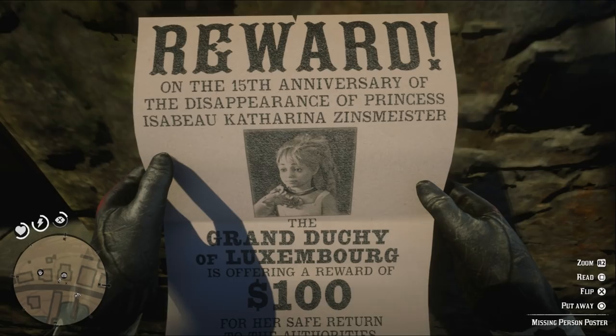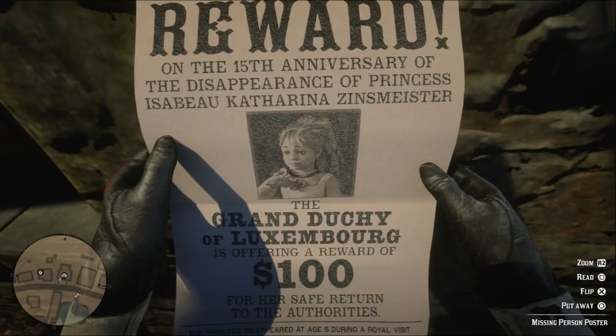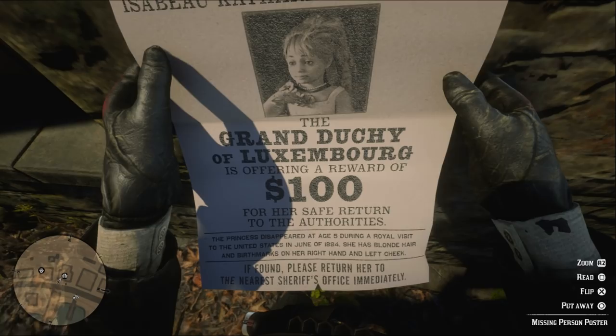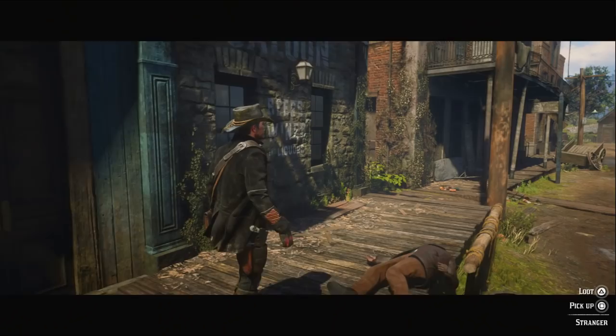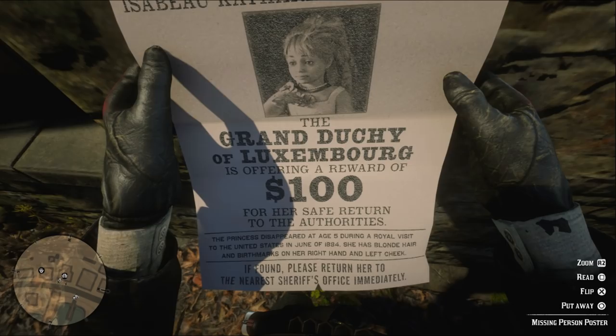Reward. On the 15th anniversary of the disappearance of Princess Isabel Katharina Zinsmeister, the Grand Duchy of Luxembourg is offering a reward of $100 for her safe return to the authorities. The princess disappeared at age 5 during a royal visit to the United States in June of 1884. She has blonde hair and birthmarks on her right hand and left cheek. If found, please return her to the nearest sheriff's office immediately.